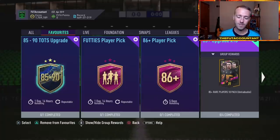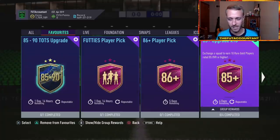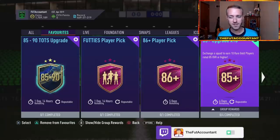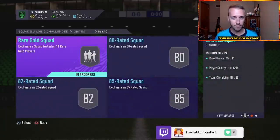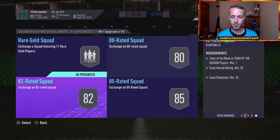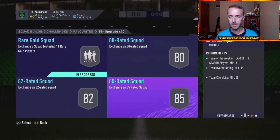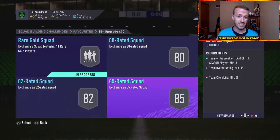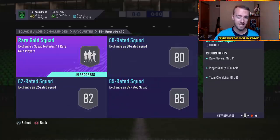They kind of did the same thing with the 85 times 10 upgrade, but this one's repeatable, and that's a W. There's going to be a spot and a time and a place where this 85 plus times 10 might actually be grindable. Four different segments: 11 rare golds, an 80 rated, an 82, and an 85. Last time it was released it was actually 20k cheaper — just an 87 rated squad. But this is going to be pretty easy to piece together as you get packs in the next week.